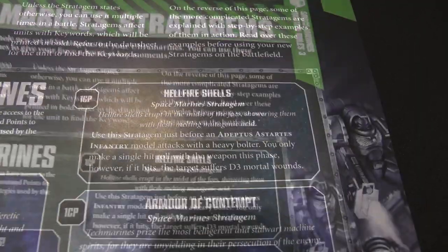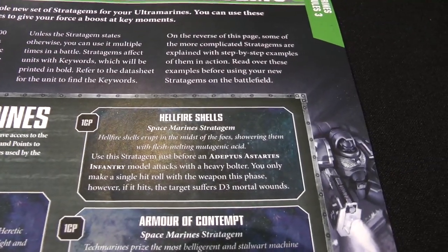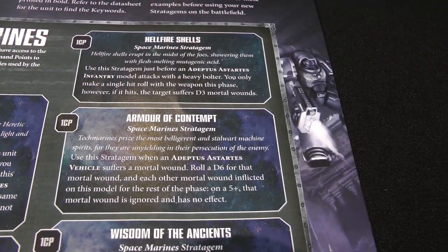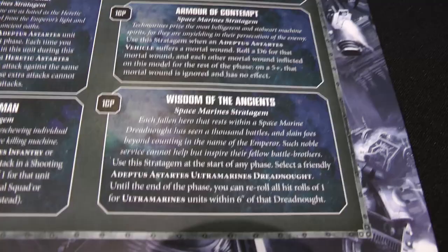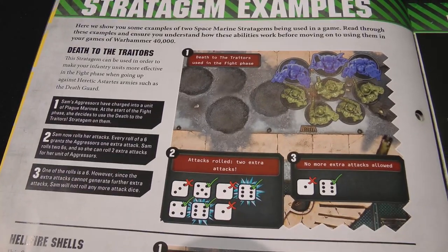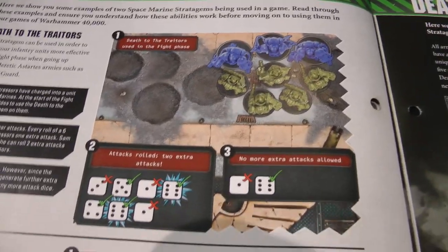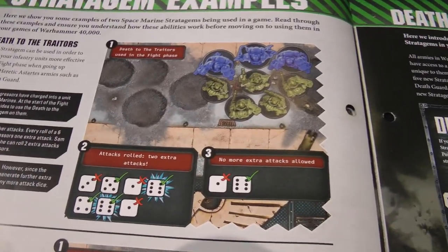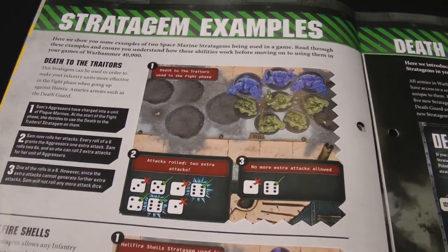Then we have Hellfire Shells: an Adeptus Astartes infantry unit with a heavy bolter, instead of making its normal three attacks makes a single attack, and if it hits it does D3 mortal wounds. We have Armor of Contempt, which gives a vehicle a 5+ feel-no-pain essentially against mortal wounds. And Wisdom of the Ancients gives a Dreadnought the Captain's ability to re-roll hit rolls of one, turning him into a Captain for either the shooting phase or the fight phase. Note that the book uses Aggressors as an example for Death to the Traitors, but technically they can't trigger it because of the minus-one to hit from their Bolt Storm Gauntlets.